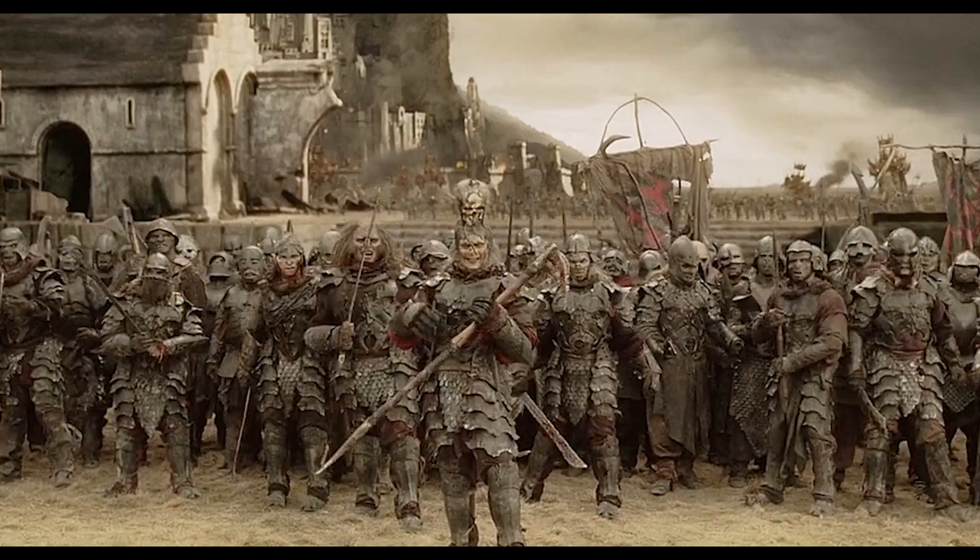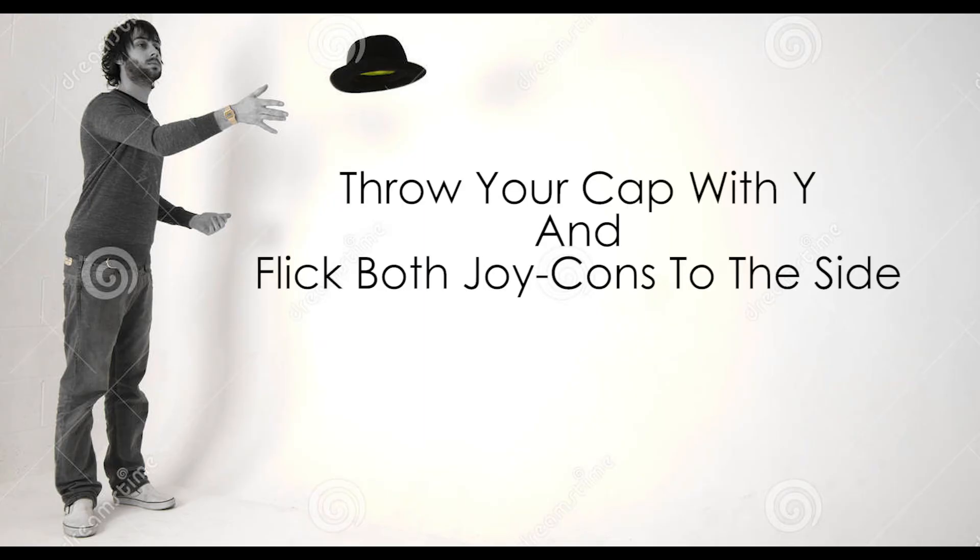In Super Mario Odyssey, you are able to not only throw your hat straight, but also in a circular motion, which helps you defeat a lot of enemies in your general vicinity — really good for crowd control. To accomplish this, simply throw your cap with Y, and then flick both Joy-Cons to the side at the same time.